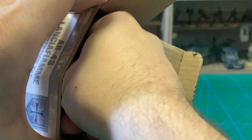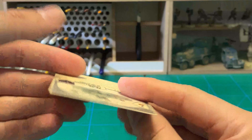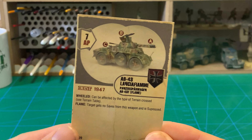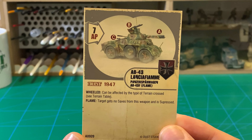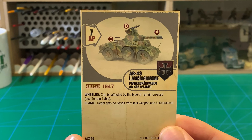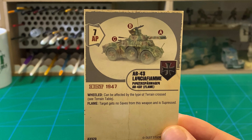So let's dig into this box and see exactly what you get in here. First off some packing foam, then you get a big plastic bag with some stuff inside it. Let's also take a look at the unit card for the AB43 Lansia Fjelle.